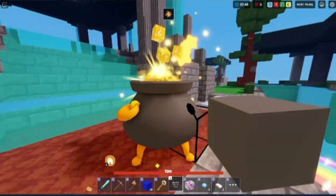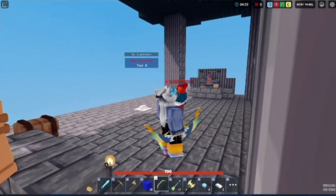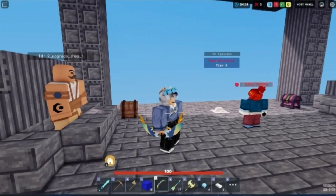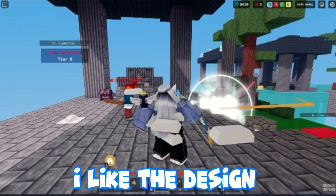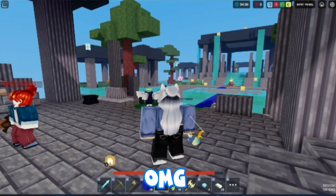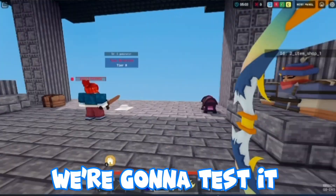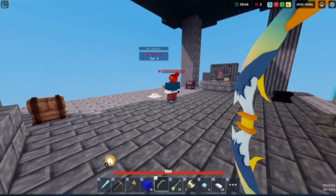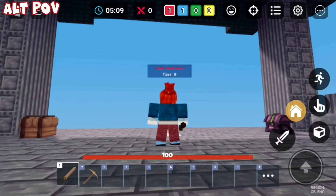This looks cool. Here's the spectrum bow — let me remove the boots so we can take a better look at it. I like the design. Oh my god, that's strong. We're gonna test it on my alt — as you can see on screen, they have 100 health.